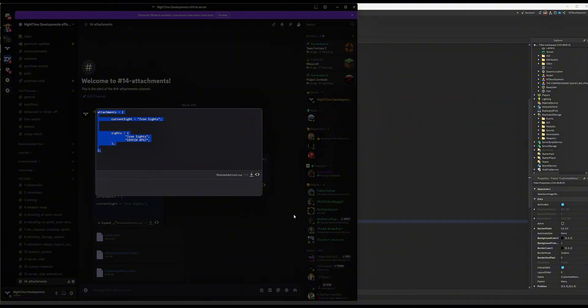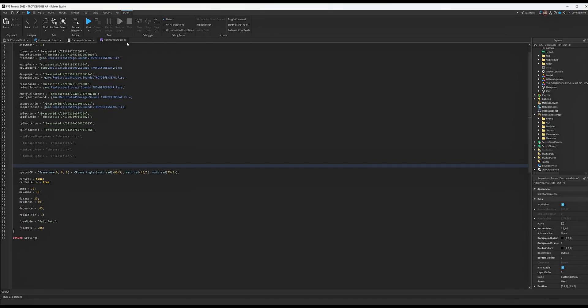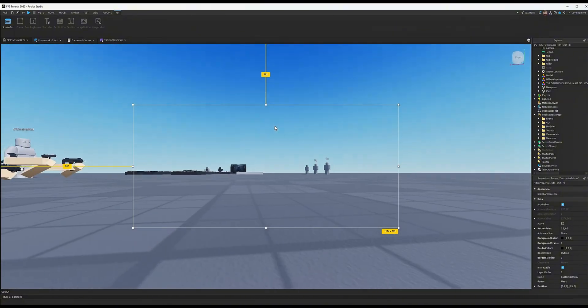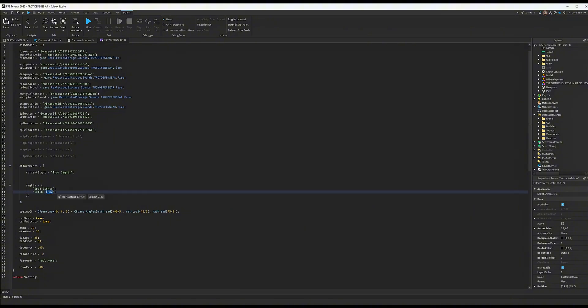Copy the module additions code, go to the module script for the gun you added the scope to, and after your TP animations paste these lines in. Pay attention: if you used a sight with a different name than mine, it will have a different name. Whatever scope name you copied and pasted earlier — make sure that sight's name matches what's in this code. Whatever site you used, paste its name in here.